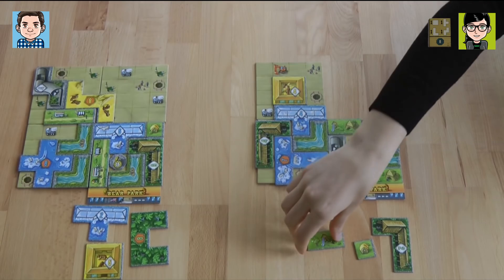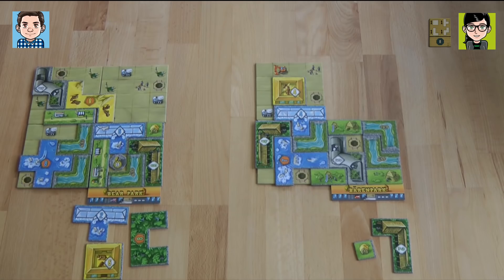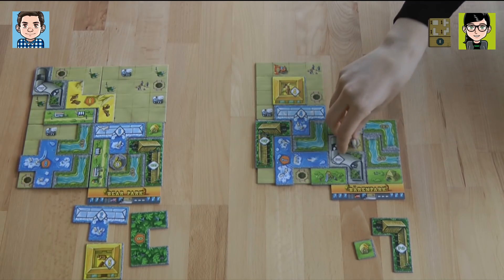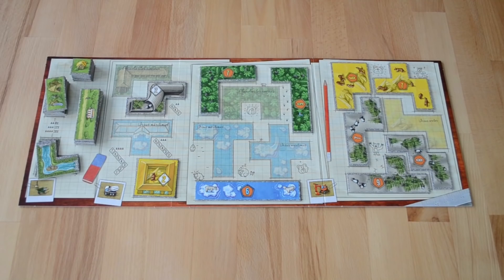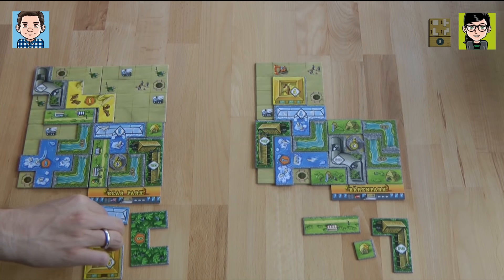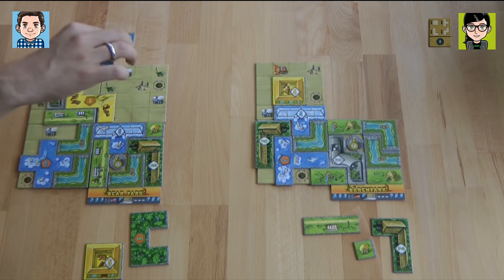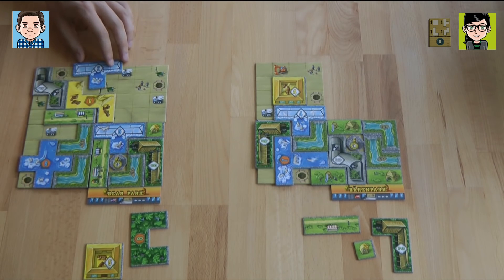I'm finally finishing my first park area, so I'm putting this playground here. I get the 14-point bear statue that finishes this area, and I also get a green tile. I think I'm going to take this long food street here. So you still didn't get the polar bear achievement.